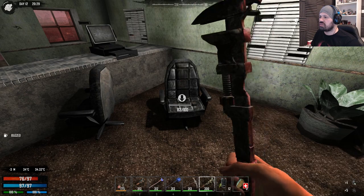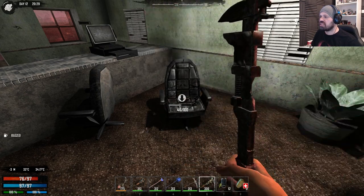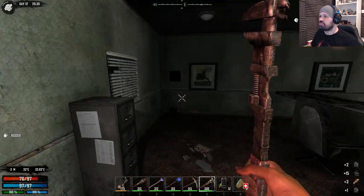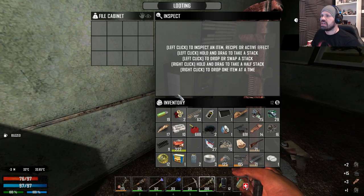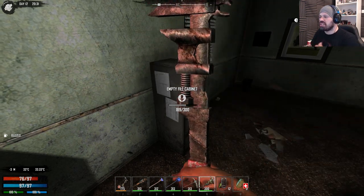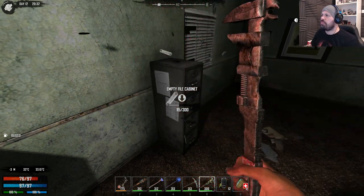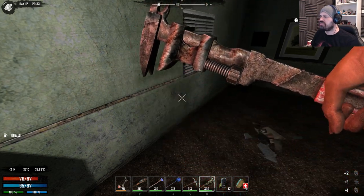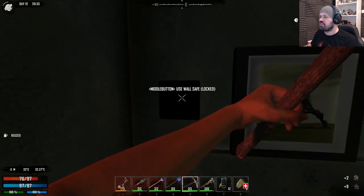These guys here should give us some good things. We just get mechanical parts. Balls. Okay, fair enough. What about cabinets? Electrical components — please give me a component. Please, sir. Give me a component. Okay. Here's a save — we're going to have a look at this, and then I think we're pretty much done for this session.